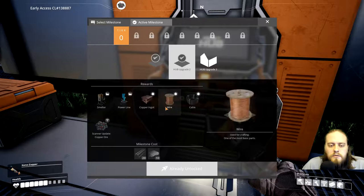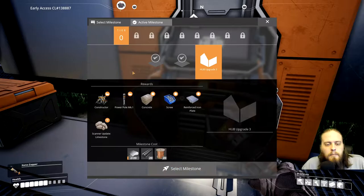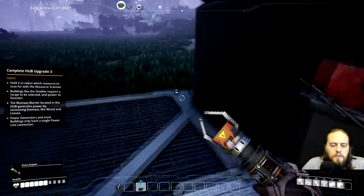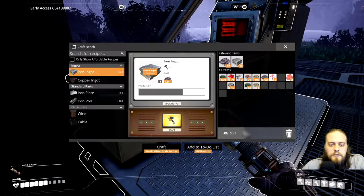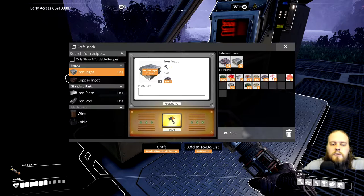There is a smelter I can build, but I cannot build any kind of advanced miner. So I'm going to have to stick with the portable miner, which means I need to build another one and gather more materials. It's also telling me to automate the smelting process, which is what I'm going to do after I start collecting some copper.